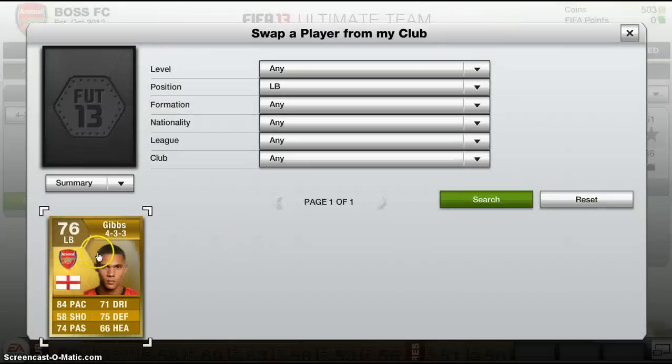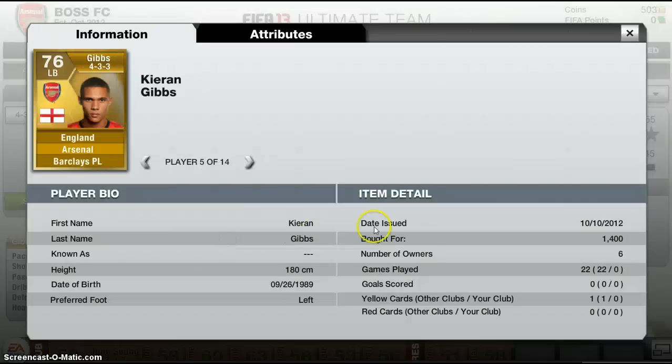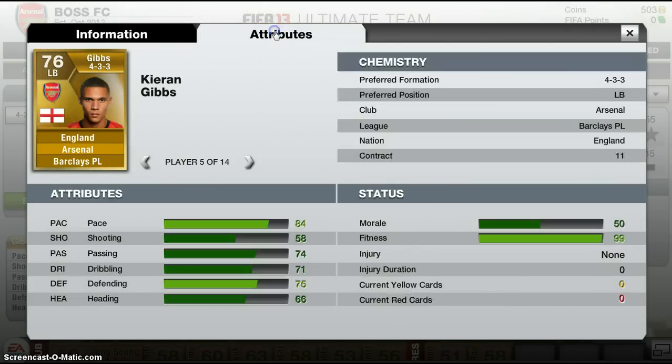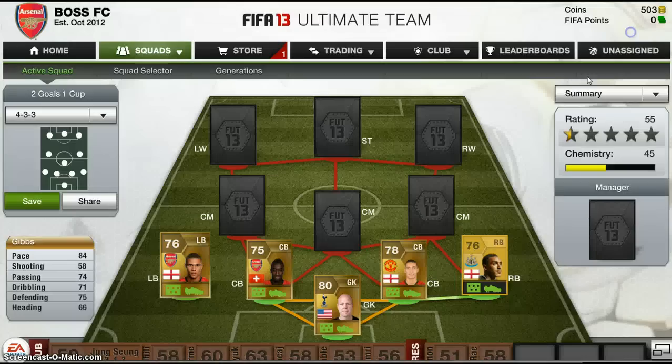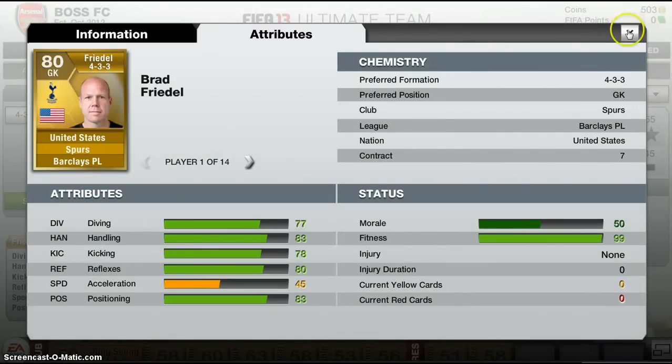Now for the left back we have Gibbs, again from Arsenal - so that's giving us some more good chemistry there. Looking at his bio: he's 180cm tall, going for 1.4k. His stats seem to be pretty good - he's very fast with 84 pace. He's got 75 defending, which is pretty good. He's got pretty much everything you're looking for in a left back at his price, and he plays really well in the game for me. All these guys are in the 4-3-3 formation.